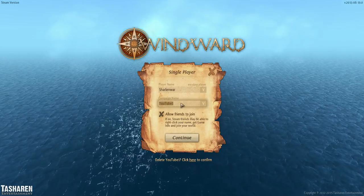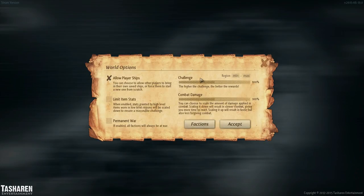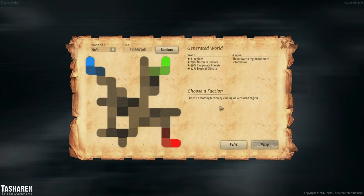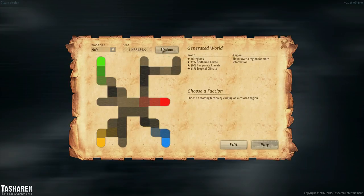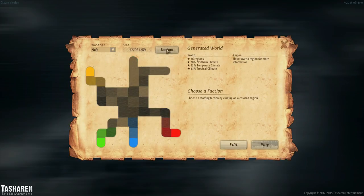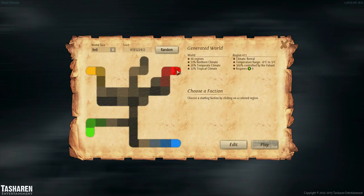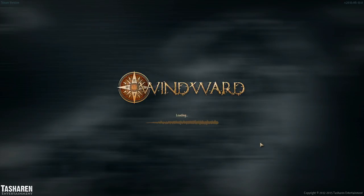Let me delete it. So let's go YouTube, second attempt. We're going to limit item stats so that it's scaled. For factions, I don't care — we can change names and colorings but I'll leave it as default. There's Sojourn, Consulate, and Valiant. The world is procedurally generated so we can keep generating it. I like this one — let's go with the Valiant faction and just play.